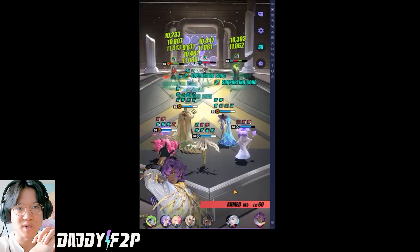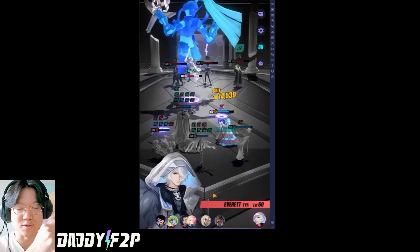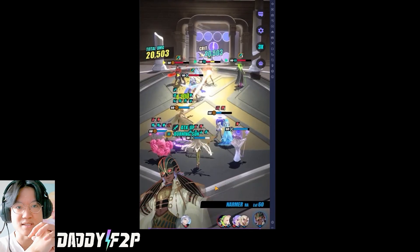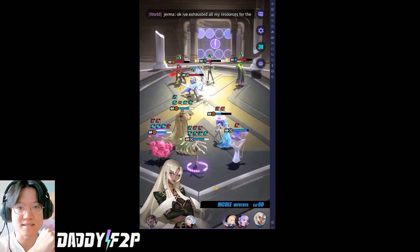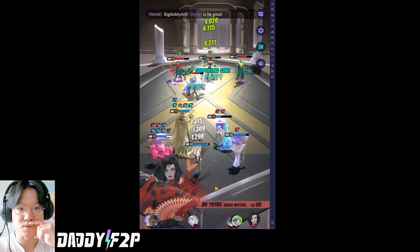Cecilia is definitely one of the stronger counters against his current setup. But the thing is his cooldown should recover very quickly because he has more than 5 stacks. Look at that — he's just one turn away from using his third skill again. The moment he gets his turn once more he's going to be able to nuke, and he's going to get 12 stacks real soon.